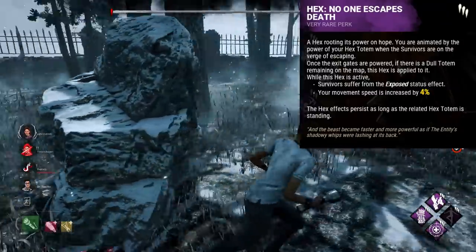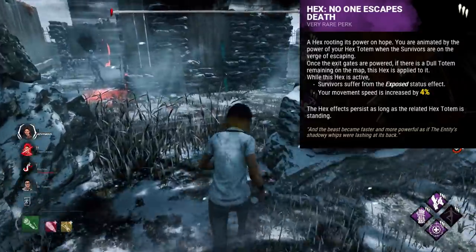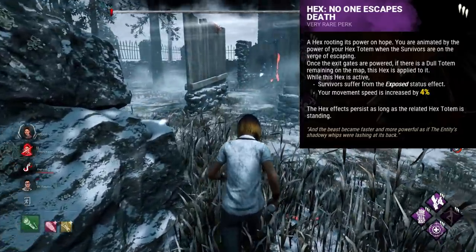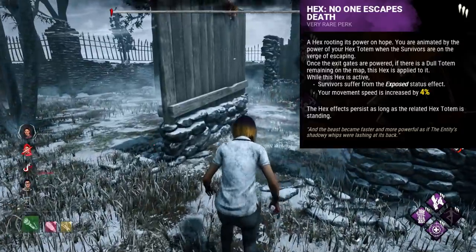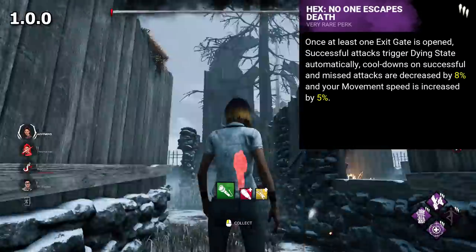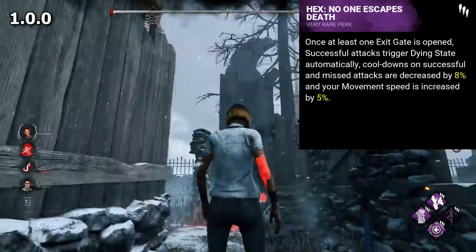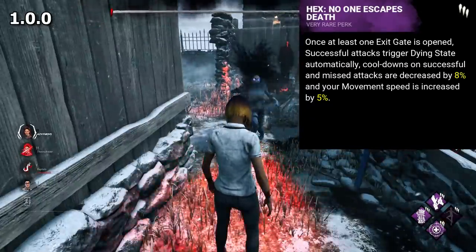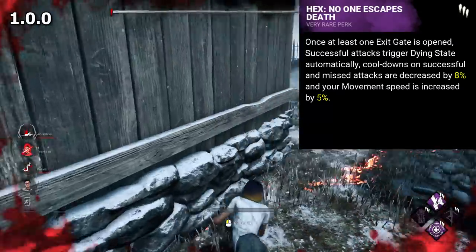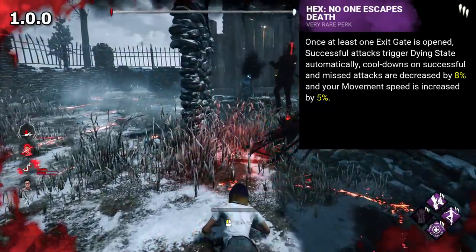Hex: No One Escapes Death is a killer perk that doesn't belong to any killer in particular, but is universal. This perk today is quite powerful, but back in the early days of Dead by Daylight it was arguably even more powerful. Throughout the years it's been pretty powerful. In its very first iteration in version 1.0.0, it would insta-down anyone as soon as an exit gate had been opened. It would also give you a save the best for last effect, with your hit cooldowns having an 8% decrease, as well as an unrelenting effect which would reduce your missed attack cooldown by 8% also. Further, you got a 5% increase to movement speed.